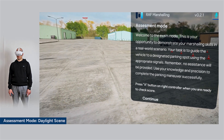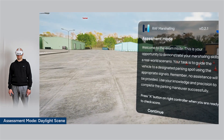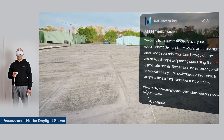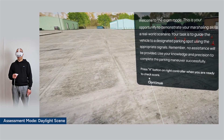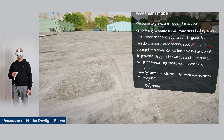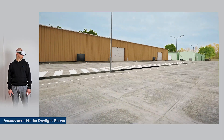Welcome to the exam mode. This is your opportunity to demonstrate your marshalling skills in a real-world scenario. Your task is to guide the vehicle to a designated parking spot using the appropriate signals. Remember, no assistance will be provided. Use your knowledge and precision to complete the parking maneuver successfully.